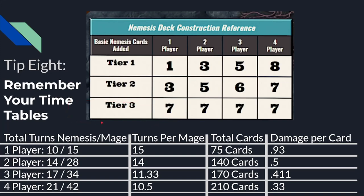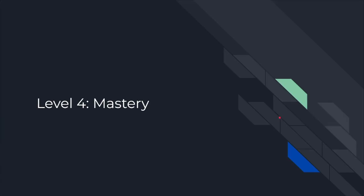Remember that if you're getting close to your time limit, you're going to start to see tier three cards. If you're not meeting your damage per card overall, then you're going to see tier three cards. That's all right — you can see some tier three cards a lot of the time — but it's just something good to keep in mind. My level four tips are for people who want to play optimally, getting as close to making no mistakes as possible.